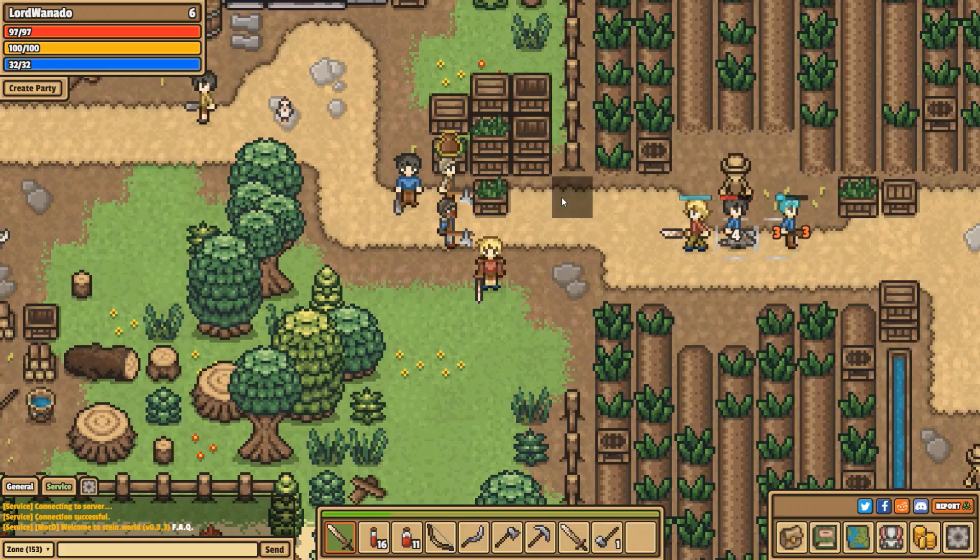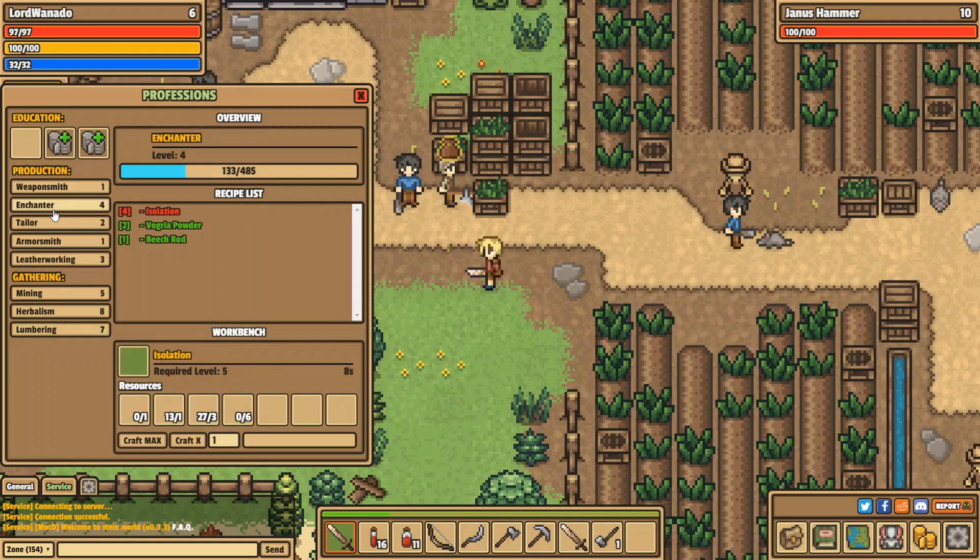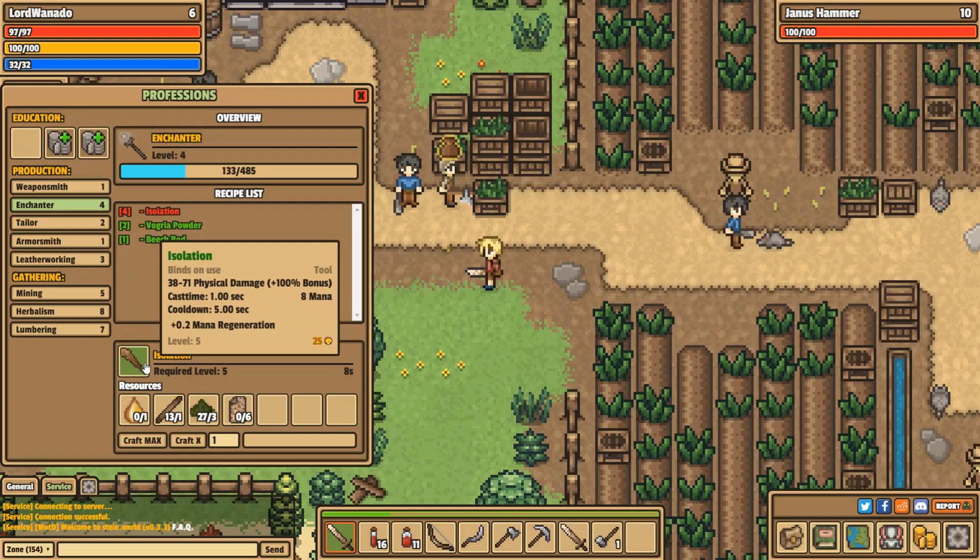Hello and welcome, this is Wannado and this is my quick tutorial on professions in Steinworld. They were added a while back, but they can be a little confusing, so I'm going to walk you through it. There are 8 professions in total, and you can use them to craft things and ultimately get some pretty good items, like this one — Isolation — which is only a level 5 item.